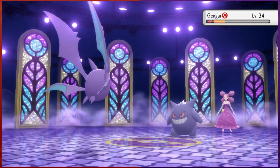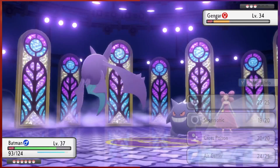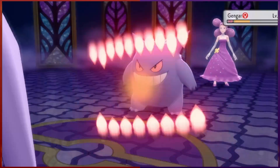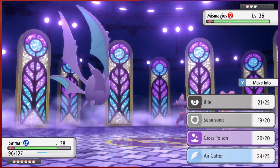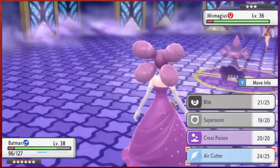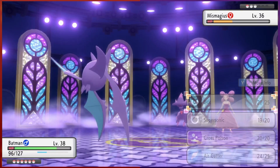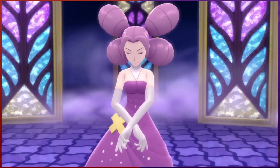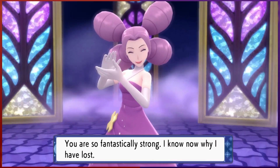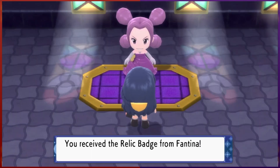We go for another Bite, but Fantina uses a Hyper Potion. This time it's super effective, but still not enough to finish the fight. But since we're faster, one more Bite is finally able to knock out Gengar. Now it's time for her ace, Mismagius. Byte has served us well, so we go in for another Bite. It takes out over half her HP, but then we once again get hit by a Confuse Ray. It's a risky play, but I go for another Bite. We don't hit ourselves and land the attack, finishing off Mismagius and defeating Fantina, earning ourselves the Relic Badge. That battle stressed me out, especially against Gengar. It was a real back and forth, and with worse luck we could have lost some team members. But everyone survived.